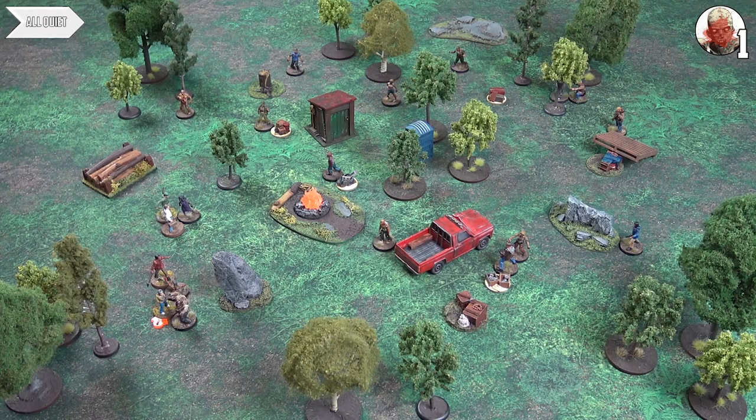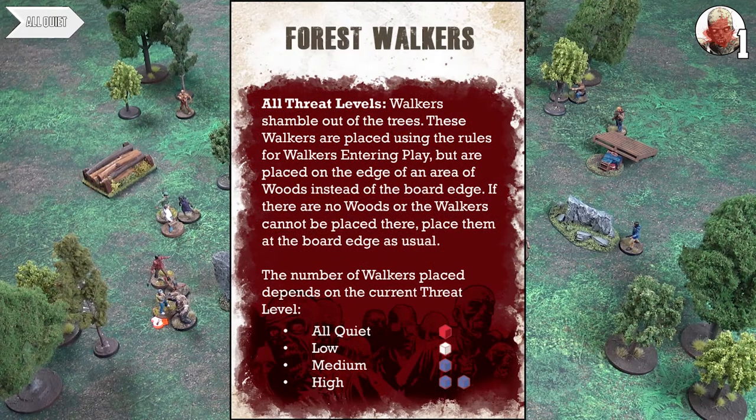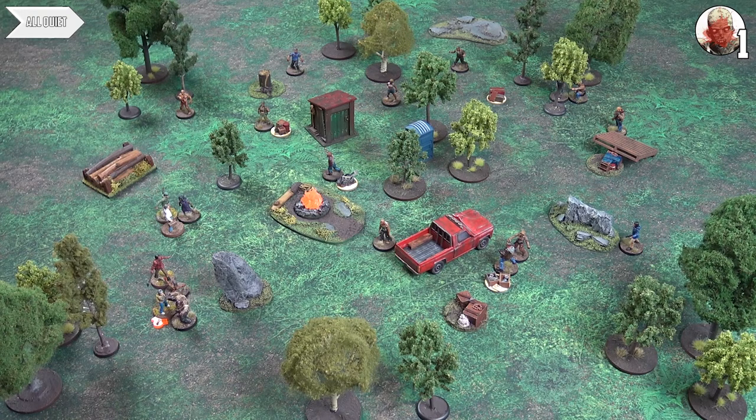Going into the event phase, Clem is prone with a big scary walker over her — it's 50-50 for her to survive since we put the extra red dice on attack. She is removed. The event card drawn is 'Forest Walkers' — very thematic. All threat levels: walkers shamble out of the trees, placed on an edge of area woods. We're on all quiet, so we roll a red dice and get one walker placed.